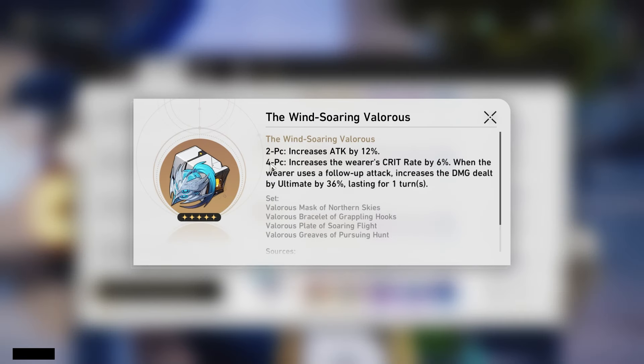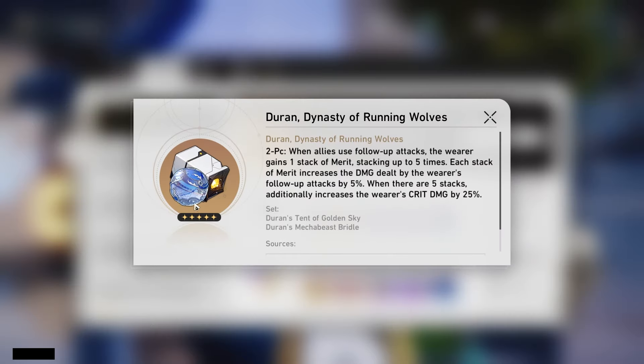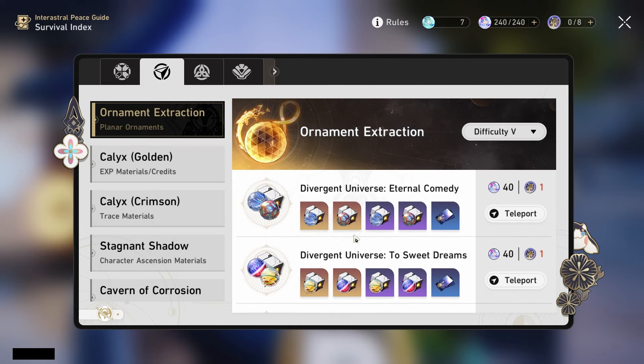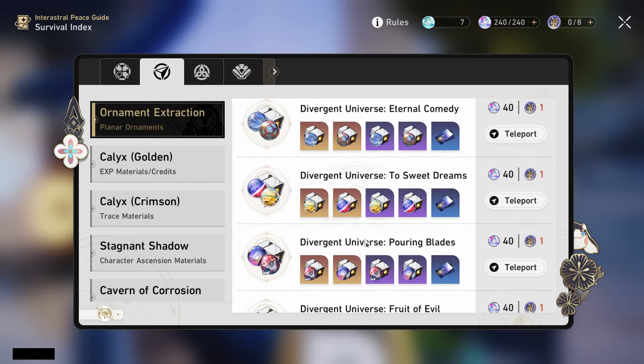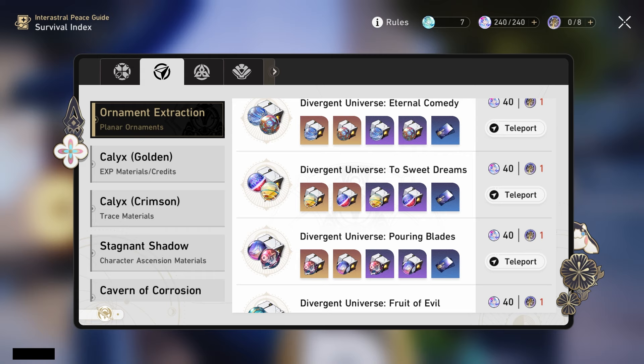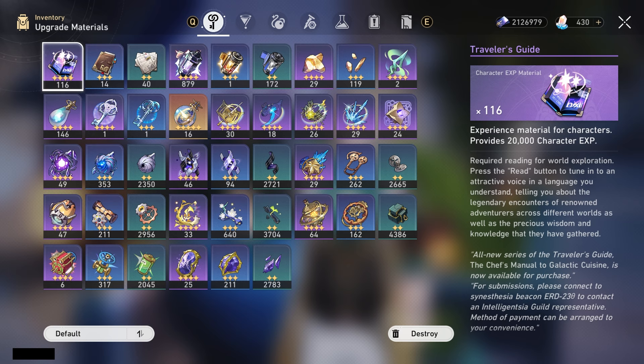For the main stats you want to focus on: for the body, you mainly want crit rate or crit damage as she is a general DPS. For the boots, you definitely want attack percent — you don't really want speed on her, as it's a set-up-the-counter-and-go unit similar to Clara. On the orb, you're looking for physical damage percent. On the rope, you want attack percent. For substats, it's your generic DPS priorities: crit rate, crit damage, then attack percent. Some speed and break effect can help situationally, but crit rate, crit damage, and attack percent are the main priorities.